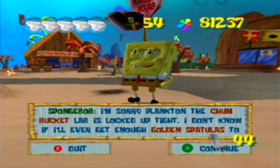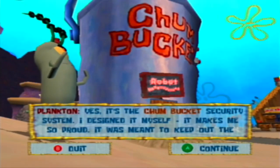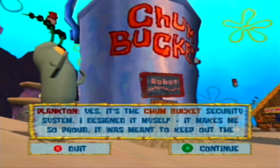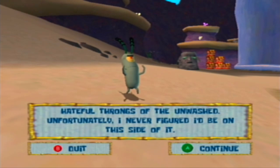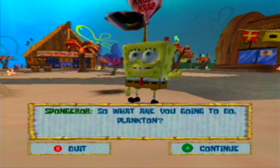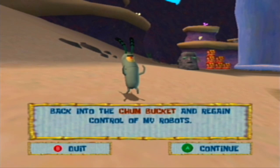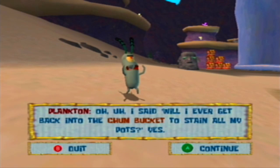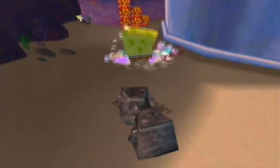The game will now save. SpongeBob says he's sorry to Plankton — the Chum Bucket lab is locked up tight and he doesn't know if he'll ever get enough golden spatulas to get in. Plankton designed the security system himself. It was meant to keep out the hateful throngs of the unwashed, but unfortunately he never figured he'd be on this side of it. So they — meaning SpongeBob — will have to go out there and get those golden spatulas. SpongeBob is starting to catch on that things aren't appearing as they seem.